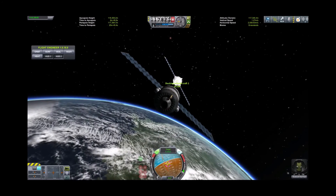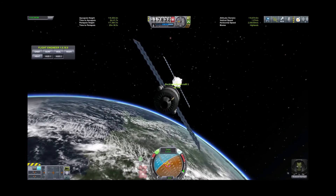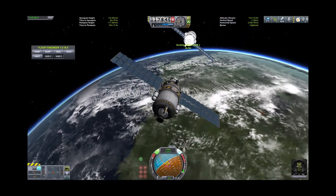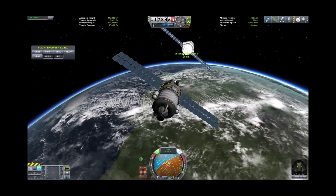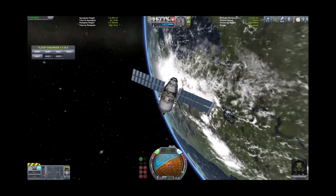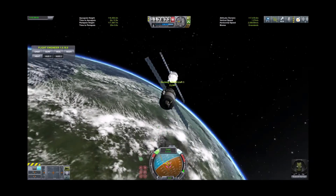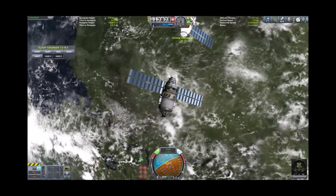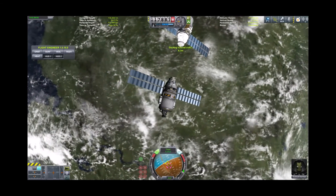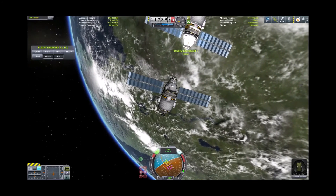We're watching the nav ball to make sure we're set as tightly as possible on that target docking port, and we look like we're lined up pretty well. We'll turn ourselves so we're meeting in exactly the same profile. Our prograde vector shows we've got a little bit of lateral drift to watch. We're still closing at 0.2 meters per second — 13 meters to go. We appear to be lined up pretty well. Shift gives forward momentum; we'll use Control to slow, although we could dock at 0.2 meters per second. We'll slow to 0.1.